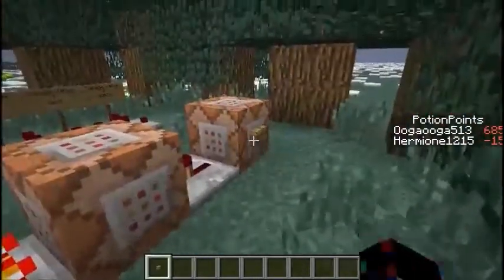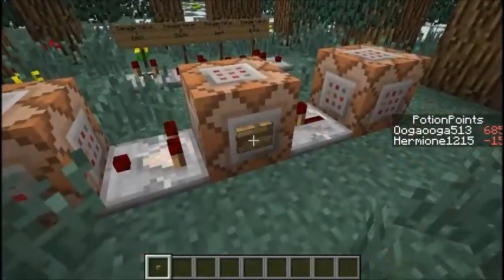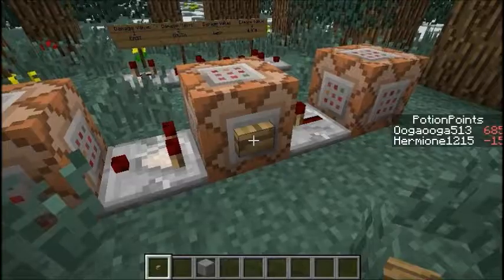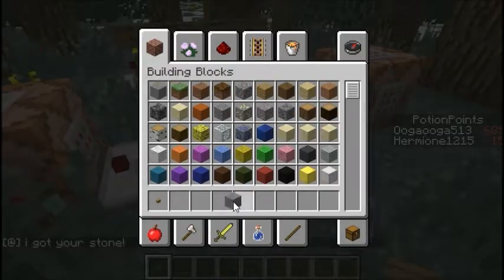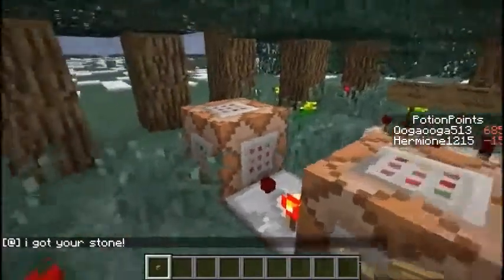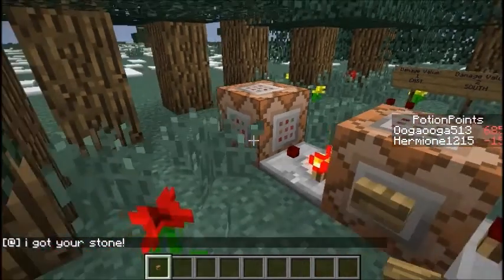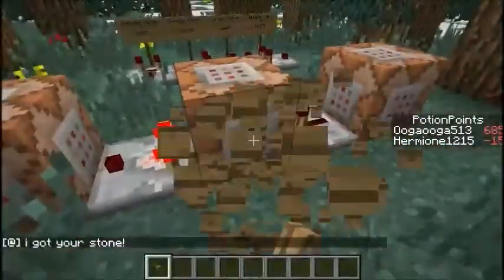...if you wanted to use this command block multiple times to test the output, and let's say you kept putting the stone in inventory, then it would take your stone but it wouldn't say 'I got your stone,' because it's only saying that once. So what I've done...